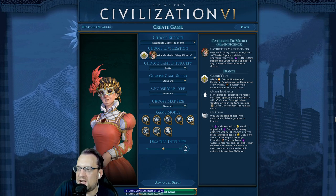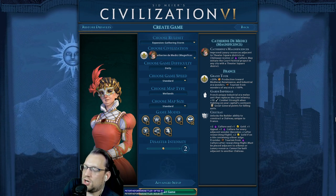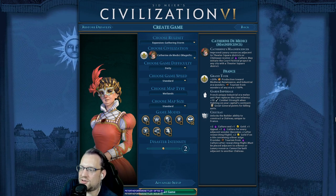Improved luxury resources adjacent to Theatre Square districts or Chateau receive two extra culture.